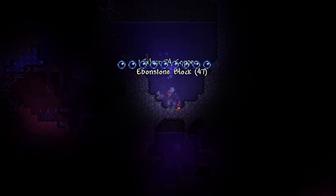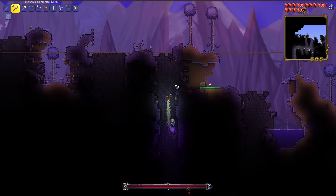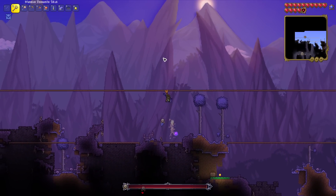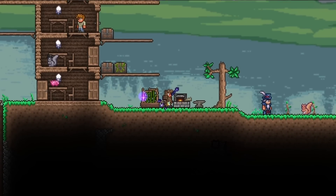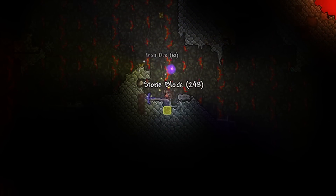I broke a couple of orbs to summon the Eater of Worlds, then rushed back to my little platform and absolutely demolished the boss — this wasn't too difficult. I made myself a nightmare pickaxe, continued my elevator, and actually made it all the way down to the underworld within like the first hour of playing. Yes, I know — ensue all the comments saying I should play on expert mode. No, I will not do that.